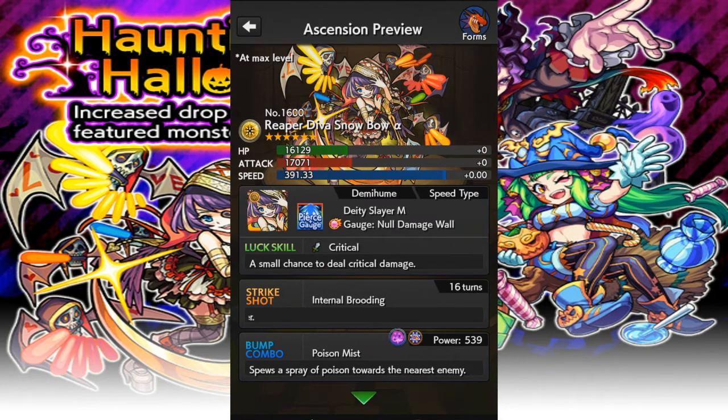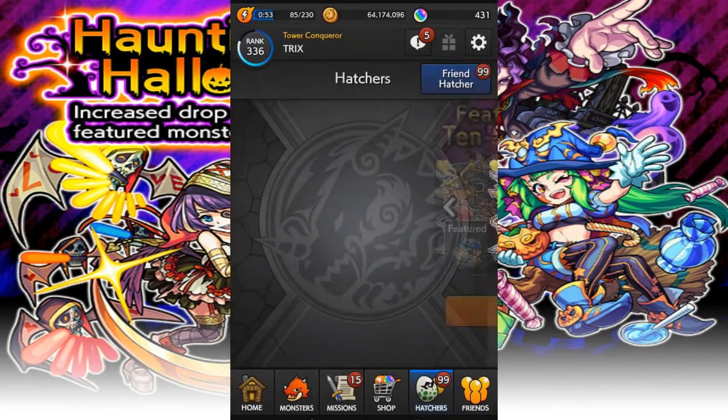Ascension Form — I like the art. Doody Slayer M, no damage wall. Has a Poison Miss, just like Fox Metal.